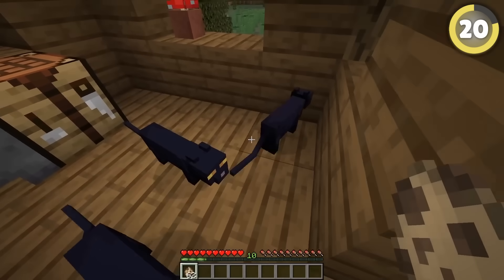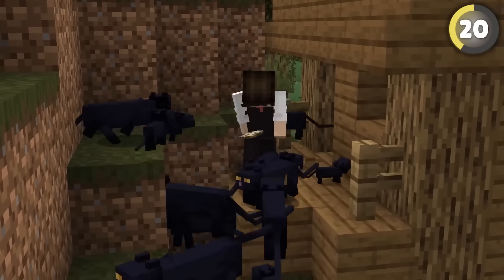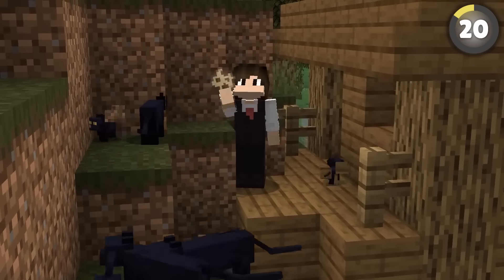This myth says that if you spawn a cat in a witch hut, it'll always be black. I've spawned about 50 of these things in here and they're all black, so I'll say that's confirmed.